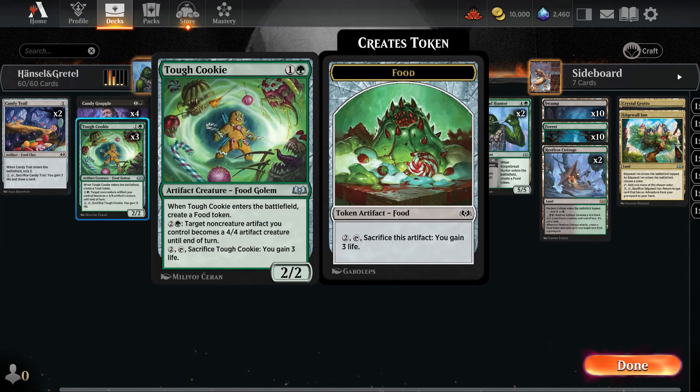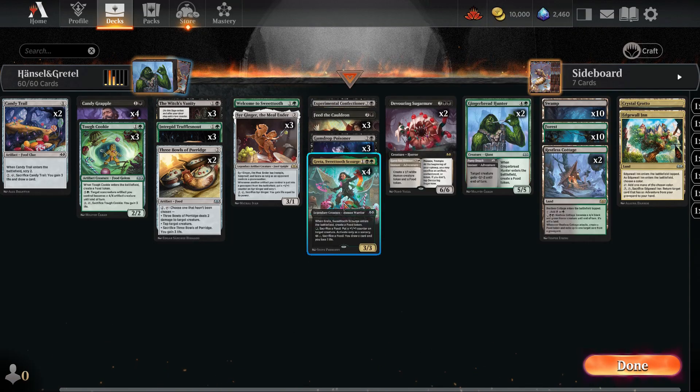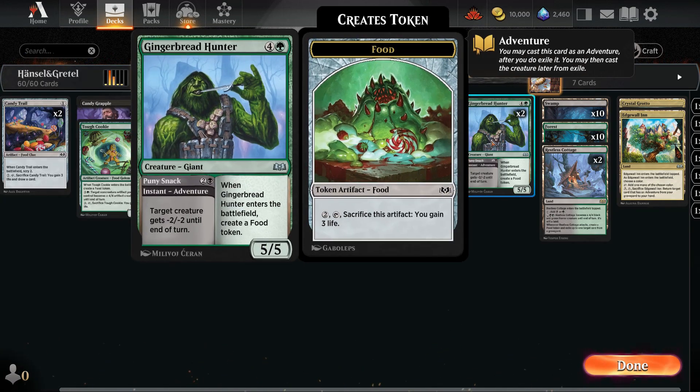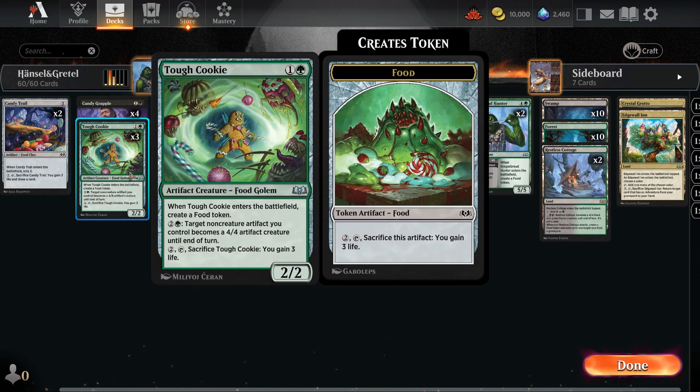We have Tough Cookie, Witch's Vanity, Truffle's Note, Welcome to Sweet Tooth, Experimental Confectioner, Feed the Cauldron, Gumdrop Poisoner, and Gingerbread Hunter. The two artifacts are also food: Candy Trail for 1 mana, 3 Bowls of Porridge, and even Tough Cookie's Food Golem that we can sacrifice with Greta. Tough Cookie not only creates food tokens but can also transform them into a 4/4 creature for free, with the potential to transform more if we have the extra mana.